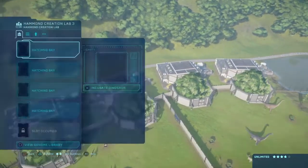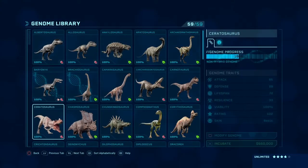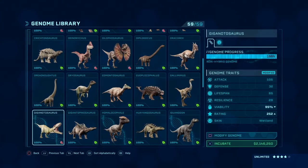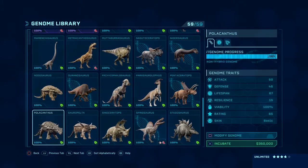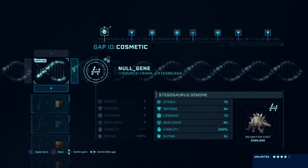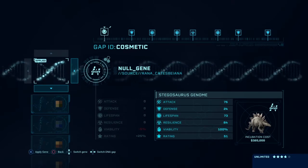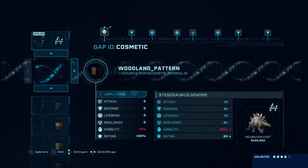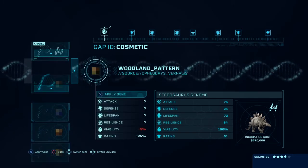But we can make some stegosauruses. We'll do a wave of them. We don't want basic. You know what's weird? I don't understand why the basic one for the plates looks so dull - especially because they don't look very dull in the movie. Like the woodland skin actually makes them look a lot more like the movie.